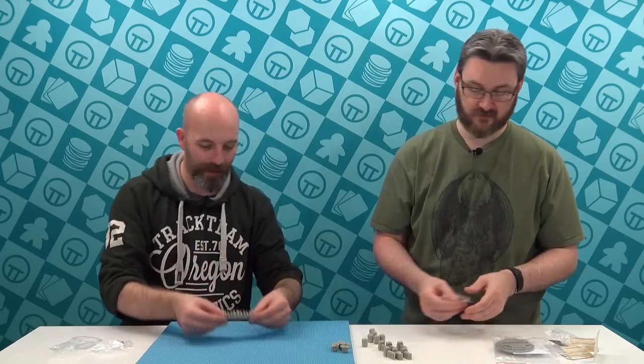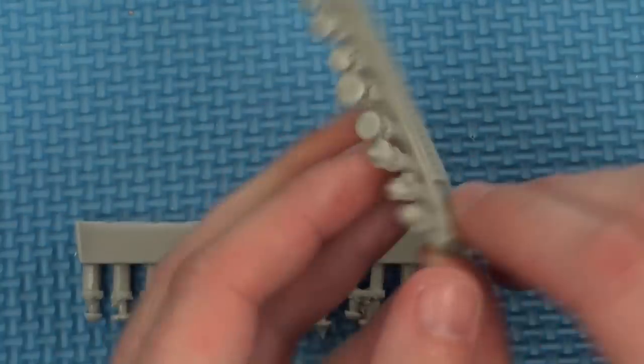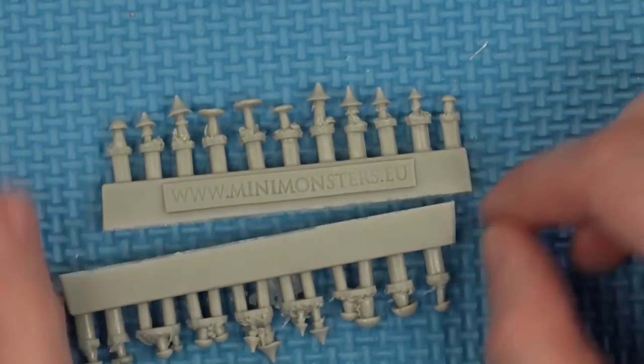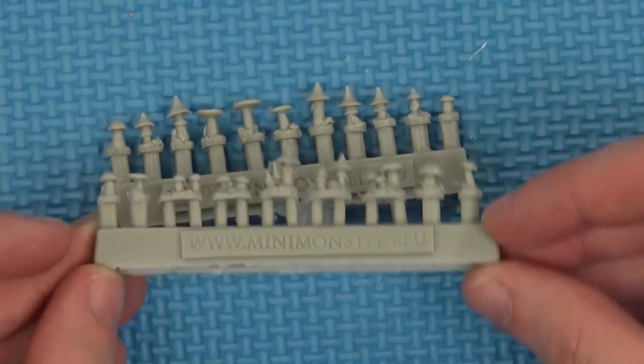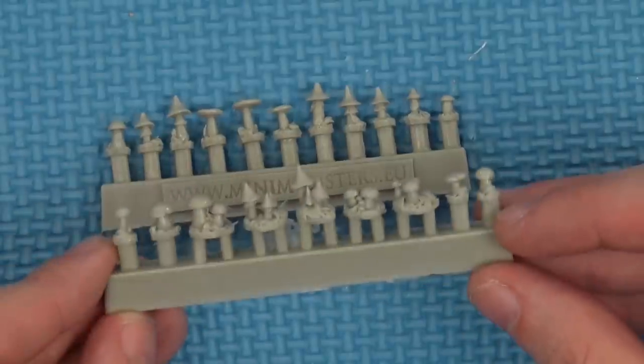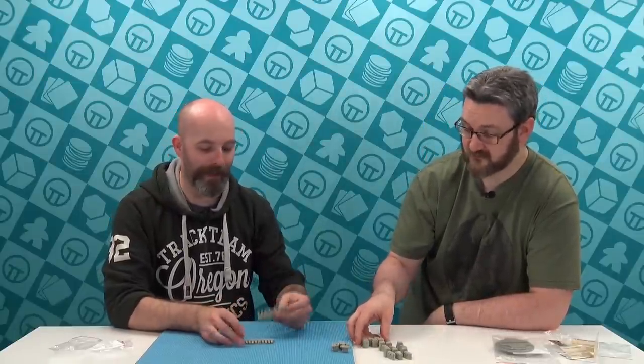These are shrooms - we had to sneak these in past Warren under cover of darkness. These are little base additions and they also do bottles and candles. There's a set of 20: nine larger shrooms and 11 of the little single itty-bitty shrooms. If I was doing a Gloomspike Gitz force, these would be fabulous just to fill out my bases.